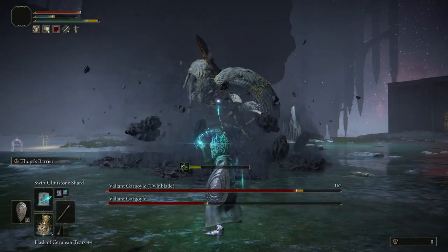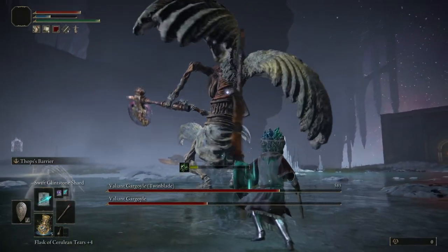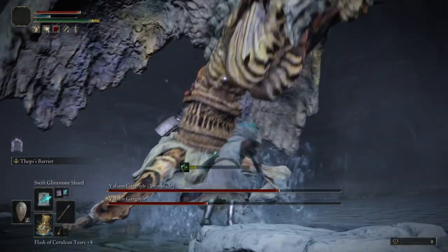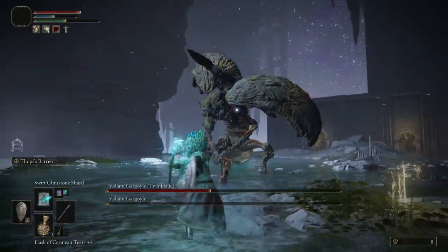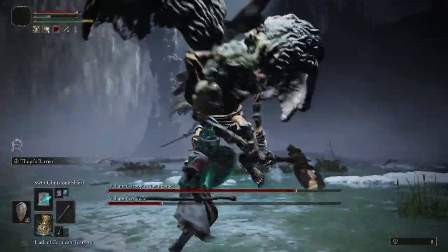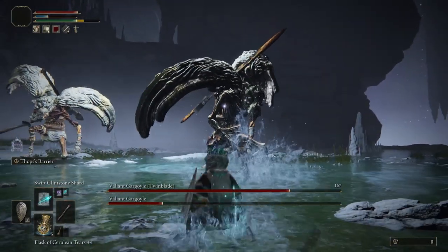Next we have the swing and slam down. The second gargoyle will turn away from you readying a swing, then as they come back round they will drag their axe along the ground before swiping upwards, with the closer seeing them slam the axe back down. You can roll through both attacks, roll one and block the other, or block both. Another variation of this attack sees the gargoyle throw in a third move — jumping back before coming forward for a final axe slam.